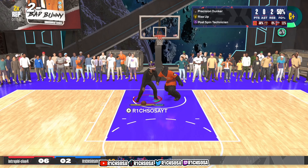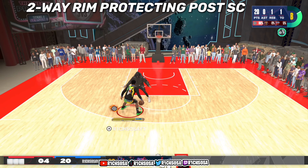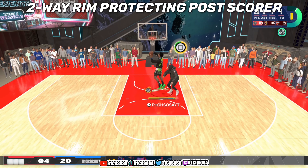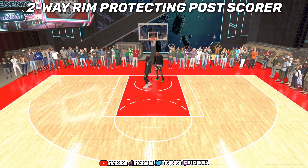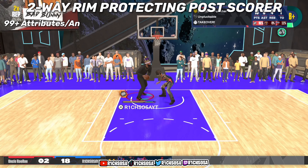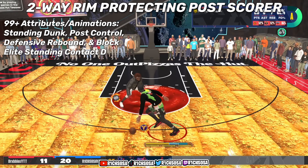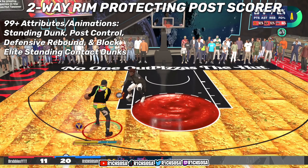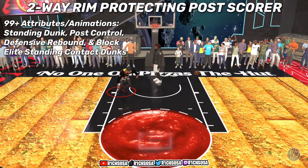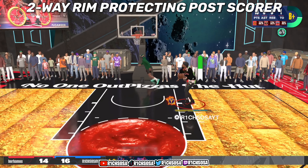I'm calling this the two-way rear protecting post scorer, and out of all NBA players, this one's reminding me of Victor Wembanyama. When it comes to these attributes, today we're gonna get a 99-plus standing dunk, post control, block, defensive rebound, with a 95-plus strength. We're also going to get the elite standing contact dunk packages with some extra passing styles.